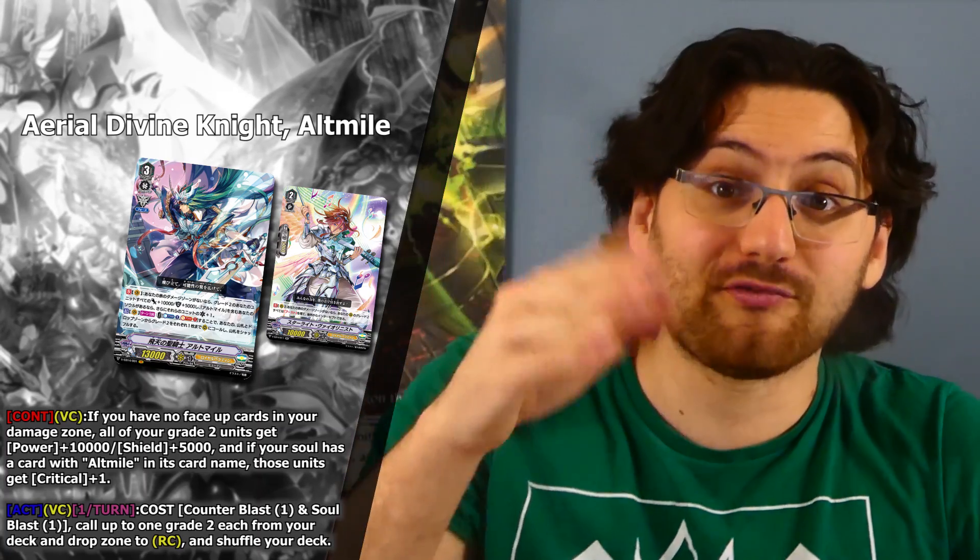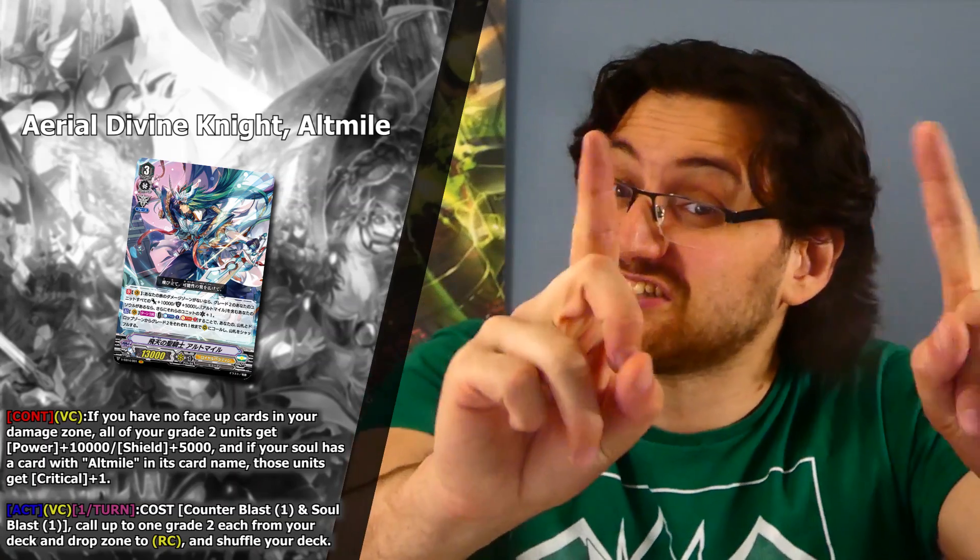Let me remind you — we have a card called Starlight Vinylist, which allows all our grade 2s to boost and intercept from the back row. Combining those two cards, you can very easily create 40k columns that can both intercept for 10k shield — so 20k shield per column, 40k power per column, swinging in with 2 criticals. And it doesn't cost you anything. Sure, you need all your damage face down, but that's no actual problem for Altma as we've seen with all the support cards. That is some insane value, but it doesn't stop there.